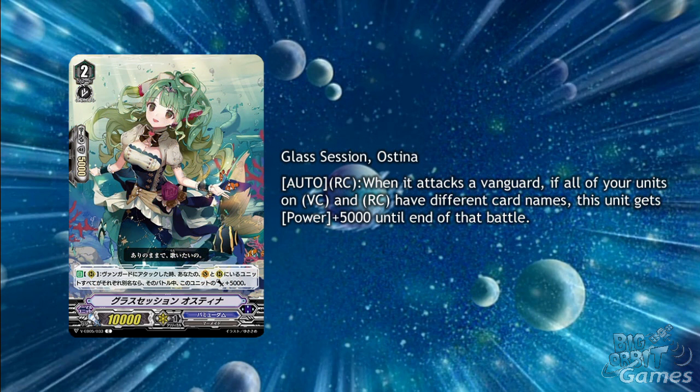Glass Session Ostina is a grade 2 with auto rearguard circle — when it attacks a vanguard, if all of your units on vanguard circle and rearguard circle have different card names, this unit gets plus 5000 power until the end of that battle. This works nicely for the playstyle of the grade 4s, just wanting one copy of almost every card, but it's not a big power buff for the effort unfortunately.